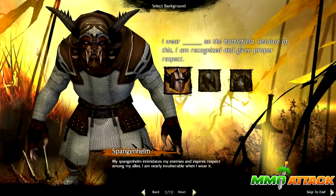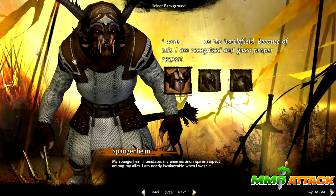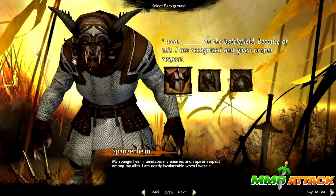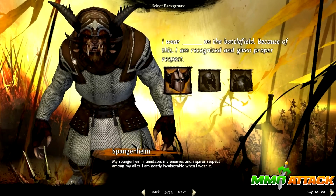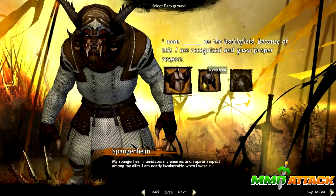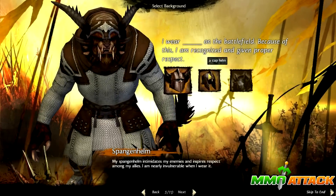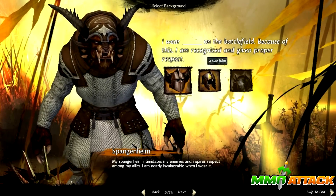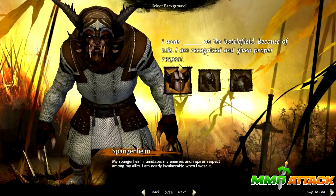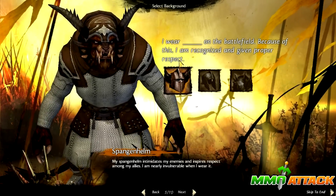And then we get this background selection here, which kind of customizes your origin story - your background. This first option here I think is exclusive to each class. So here you choose your helm, or maybe you don't want a helm - you can have these pauldron runes here. But I'm not sure if you can get a helm later on even though you choose no helm.